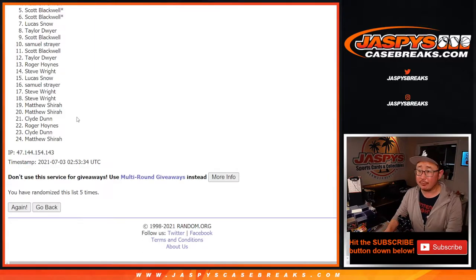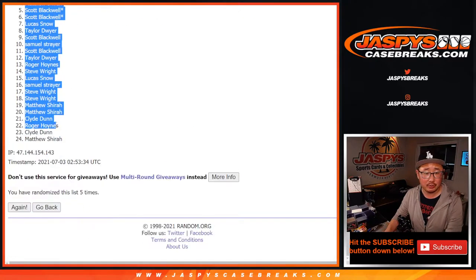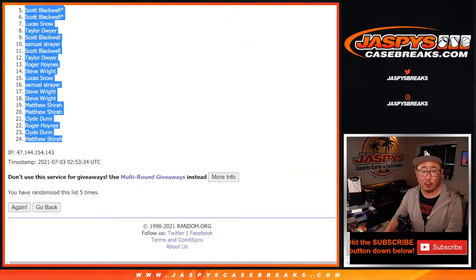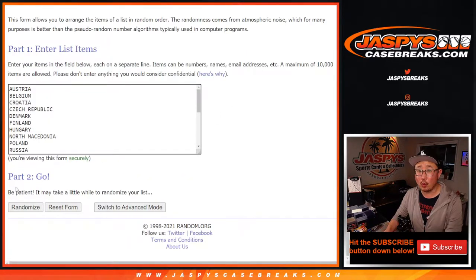Fifth and final time. After five, we've got Matthew Shira all the way down to Matthew Shira again. Let's get all the names into column A. Four and a one, five times for the countries.